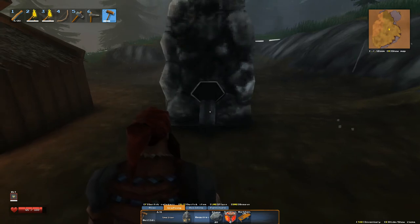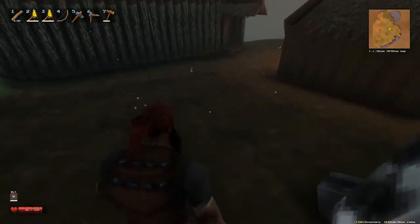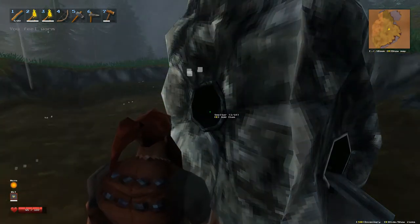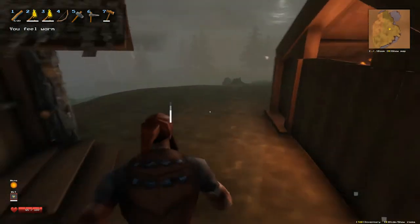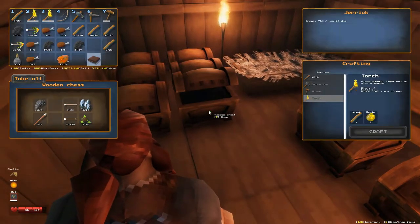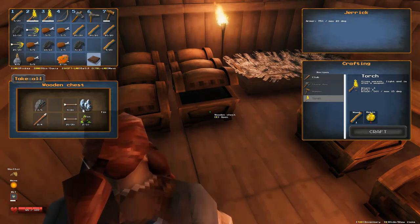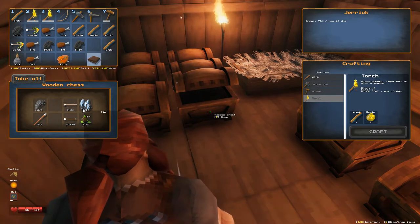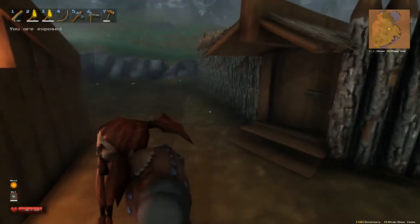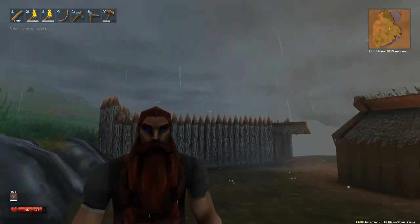This is our smelter — the ingots come out on one side, you put coal in on one side and the metal in the other. You can't put the metal in before you put the coal in. Before you ask: at the moment, tin does not go in the smelter. You use tin as-is with copper to make bronze items. You do have to smelt the copper, but you don't smelt the tin. It took us forever to figure that out and nobody was talking because nobody knew.